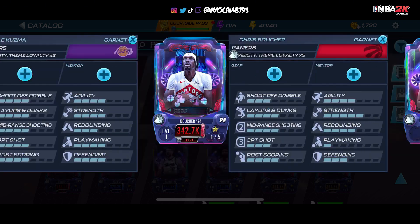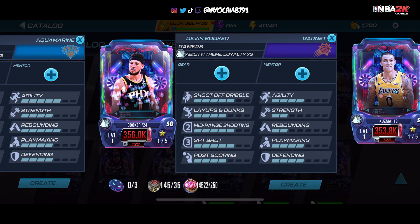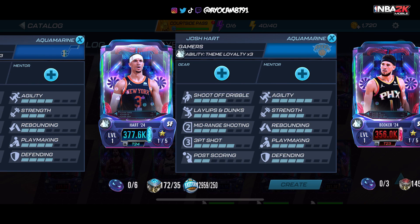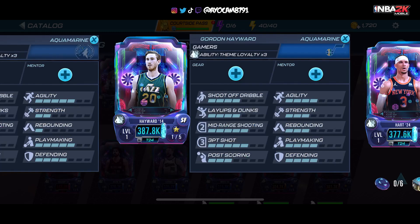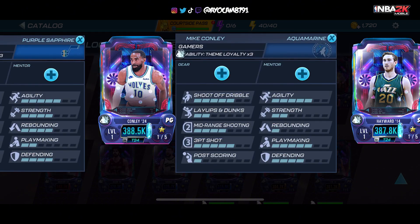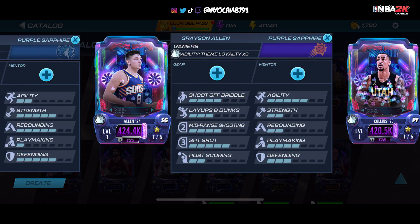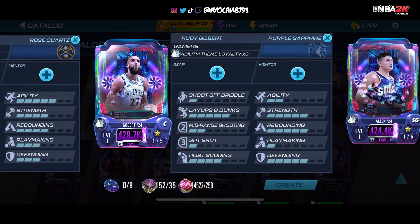We got Chris Butcher, Garnet. We got Kyle Kuzma, Garnet. Devin Booker, Garnet craftable. Josh Hart, Aquamarine craftable. We got Gordon Hayward, Aquamarine. We got Mike Conley, Aquamarine. We got John Collins, Purpose of Fire.